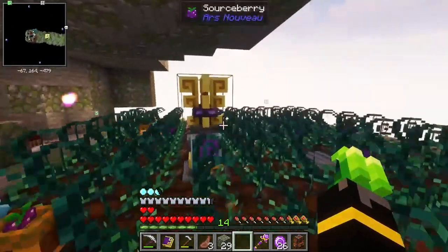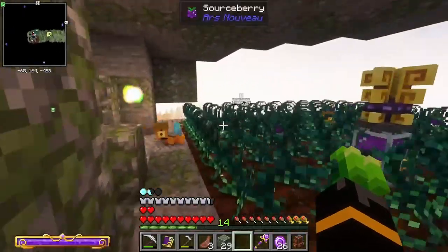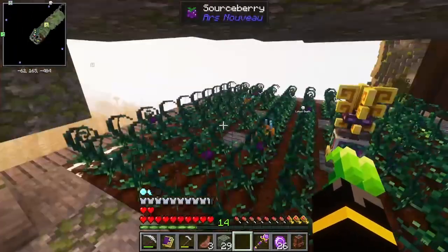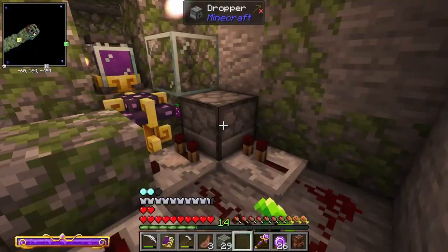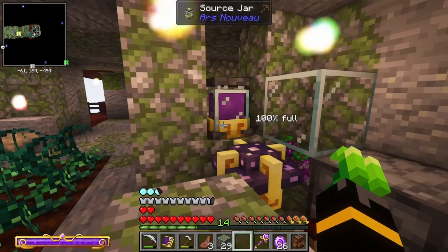We have a large field of source berries, we have an agronomic source link just for the passive gains, we have two starbuncles that freely gather source berries, dropping them off in this dropper, dumping it here for the mycelus source link to generate source.